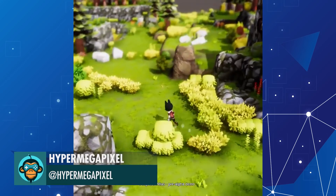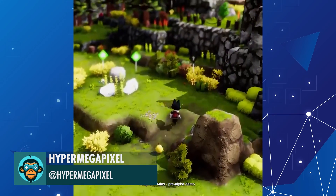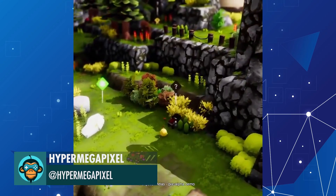Thanks for the Hyper Fabulous Polymero Scanner — you can find interesting things or enemies surrounding you, by Hyper Mega Pixel.